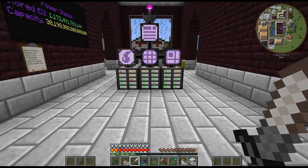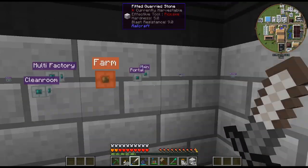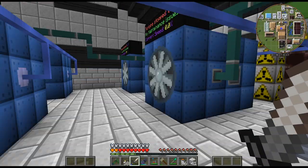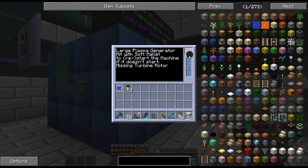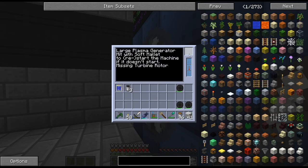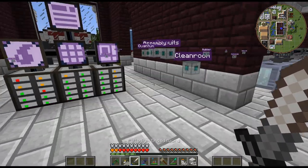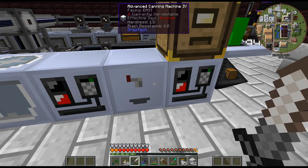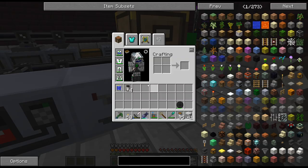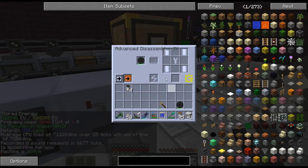We're just building up our power and running the world accelerator crafting up the neutrons. I think the first main goal here is to maybe upgrade these turbines. I'm going to see if I can disassemble these - I want the parts from them so I can make the bigger ones. They've worked pretty well for a while - let's see if they... they do! All right, so let me disassemble those and we'll get the parts.